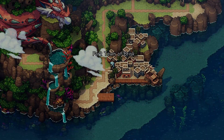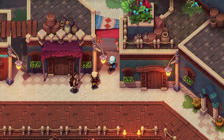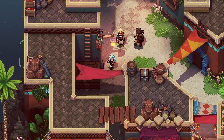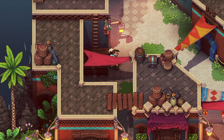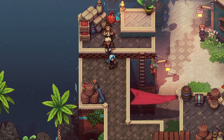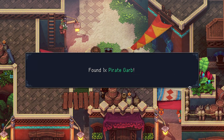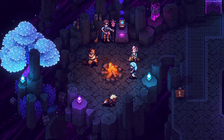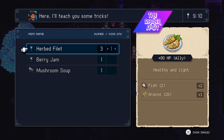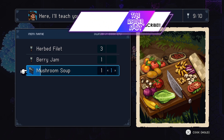Gameplay consists of traversing beautiful and diverse lands, both on a gorgeously rendered overworld map and in more detailed environments where the real adventuring takes place. The layout of the areas is densely packed with ingredients and treasure to seek out and collect, with lots of hidden areas and passages to explore. Paths can wind under, over, and through various areas and waterways, so it's worth it to take your time and explore — you never know what you'll find. The enemies are shown roaming the map and you can engage with them at your own pace. No random battles here. If you try to run around the enemies and they see you, they will pursue you and try to fight you, so be precise in your steps.